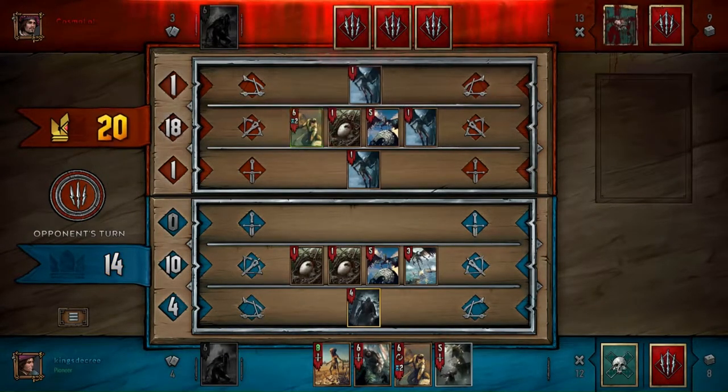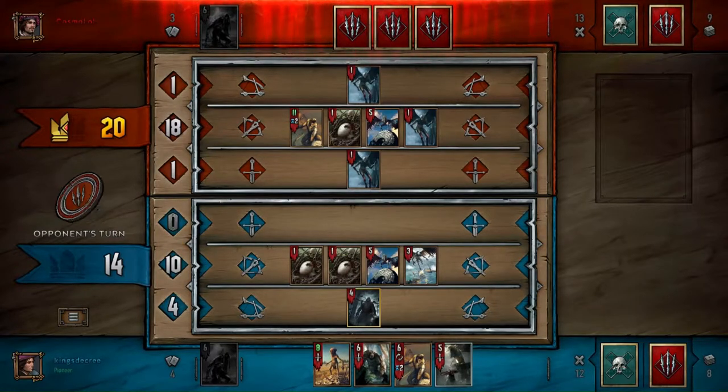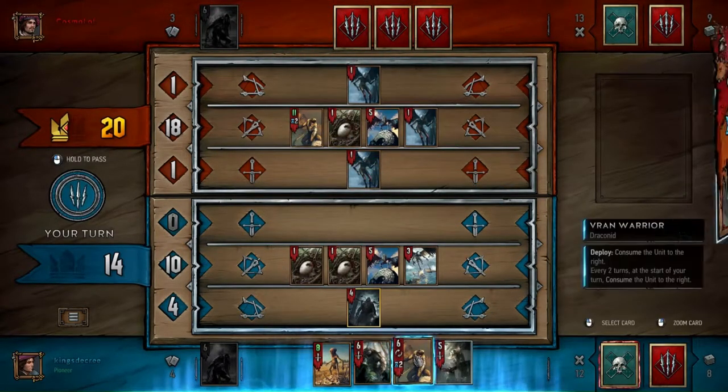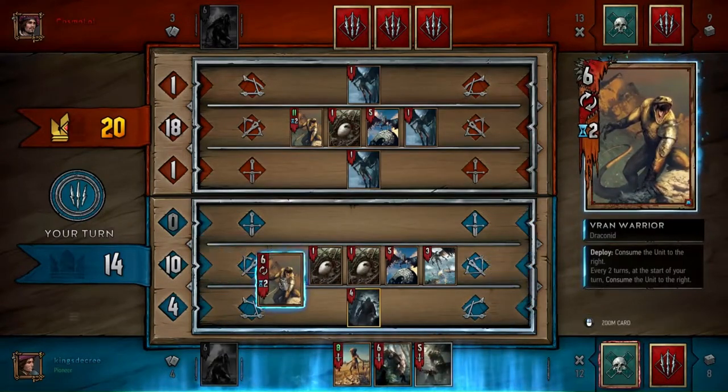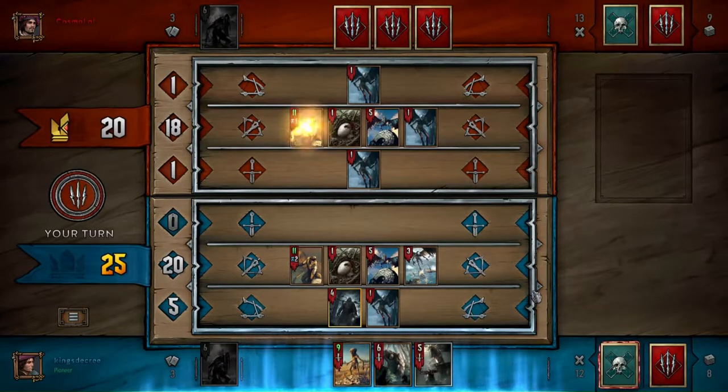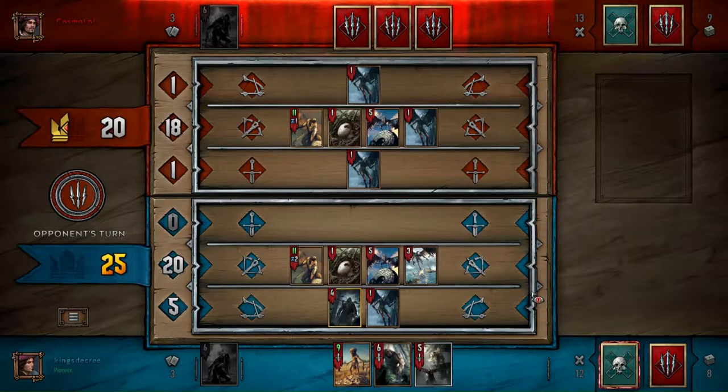He wants to use the Vran Warrior on the eggs — he might have wanted to pass there so he could carry those Harpy spawns to the next round. But he wants to get synergy off, and I feel like that was probably a mistake because he doesn't have any Neckers in his hand. If you don't have Neckers in hand it's not really worth it to start getting consume value at this point, whereas I have a Necker in hand that I'm going to be playing, so it's totally worth it for me.